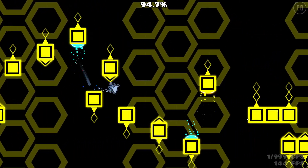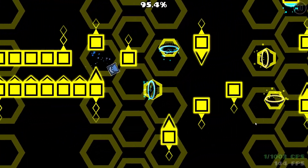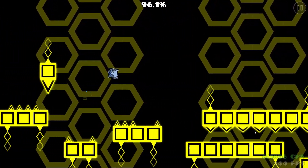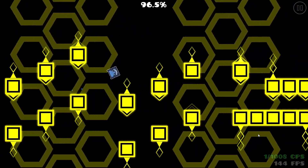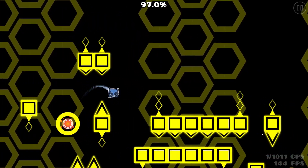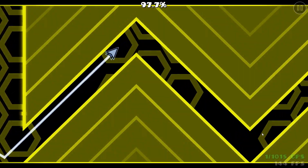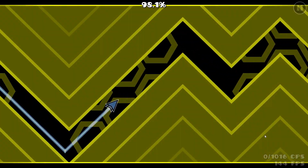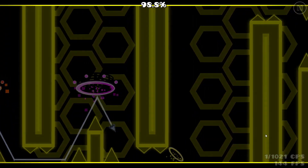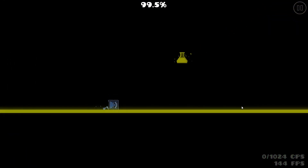Did you play it? Yeah, it looks good. The moving objects killed me at 96! Twister, don't die at the dash orb. Don't do it. Twister, don't hit the portals that you're not supposed to hit. Okay, thank you. Yeah, let's go!